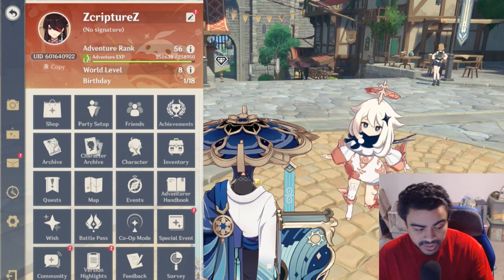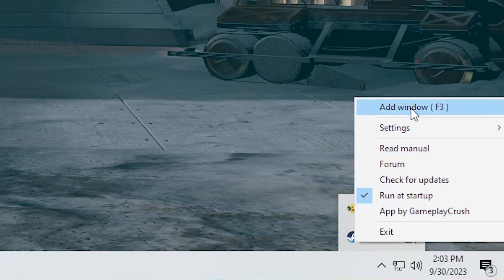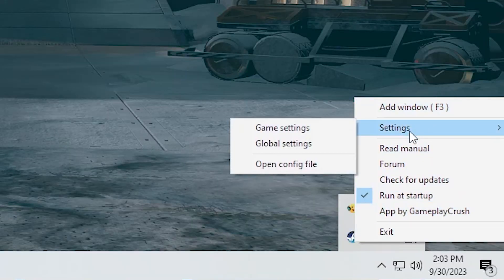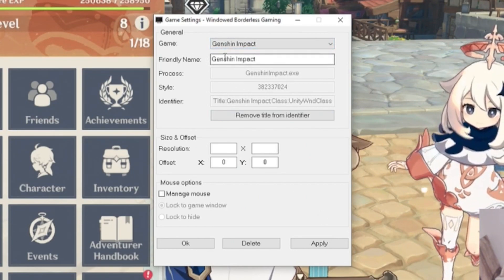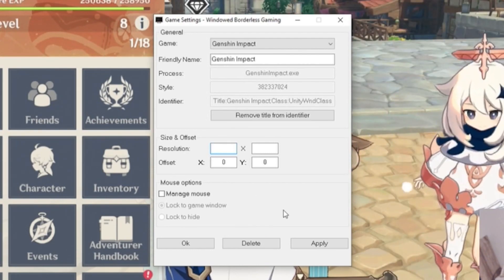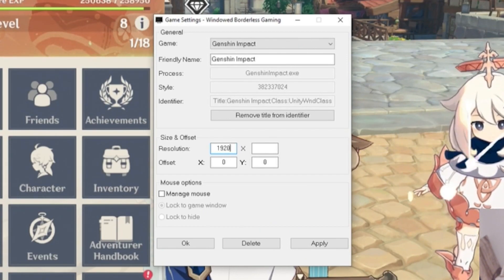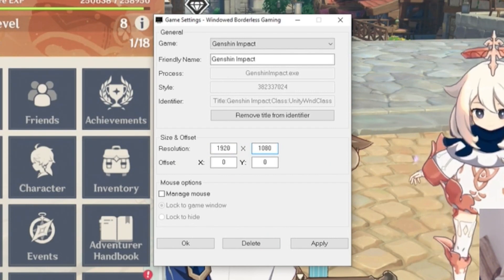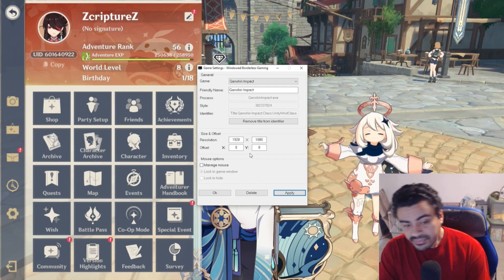The second problem that may appear is that on the bottom of the screen it's not fitting the actual size of your screen. I'm on 1080p right now, so what you have to do is go into the program, go to Settings, then Game Settings. In here you can see it added Genshin Impact as a game. Under Resolution, type in your desktop resolution — in this case 1920 by 1080 — then press Apply. Look at that, it fixed it!